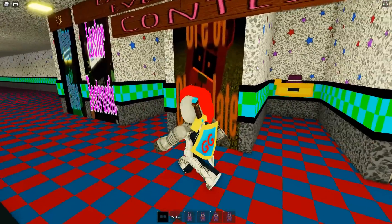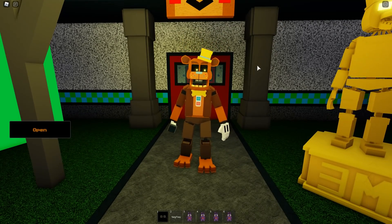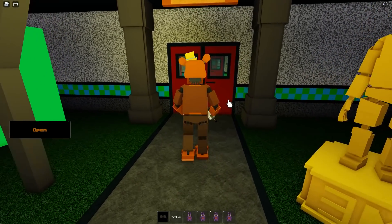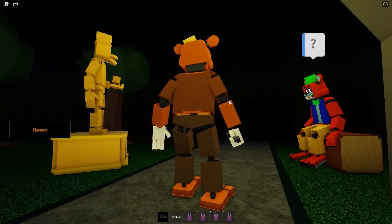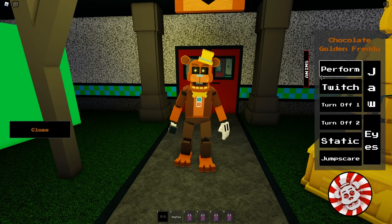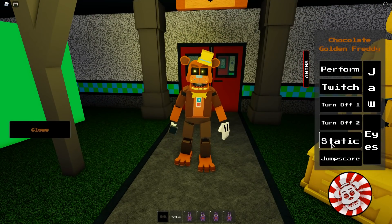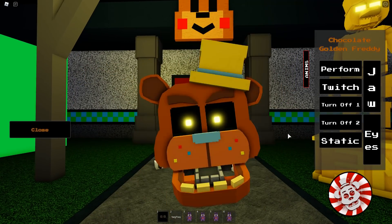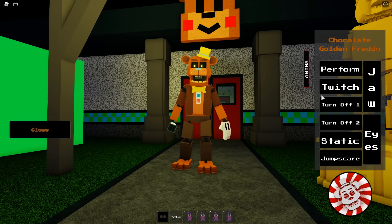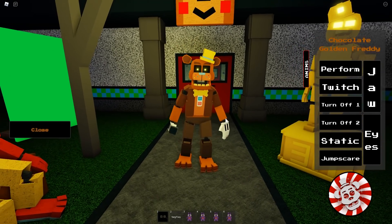There it is — in between 'the heck is that' and the Easter Destruction. If you need any of those check out my previous videos. Let's go in here: Ore of Chocolate — and there you go, you get a little Chocolate Freddy! He's almost as tall as that statue so maybe not so little. It's actually a Chocolate Golden Freddy, which is really cool. We get a perform, a twitch, a turn-off animation, a static, a jump scare, his head pops off, plus a cool icon and you can control the jaw and eyes.